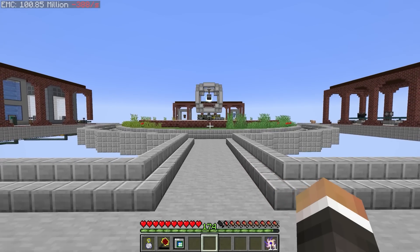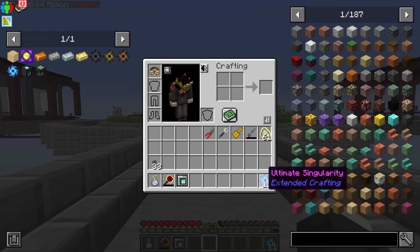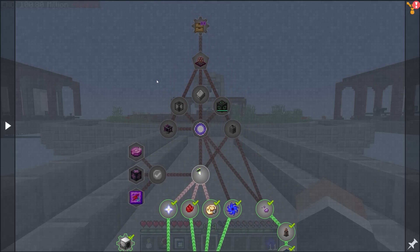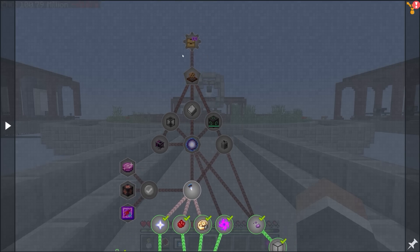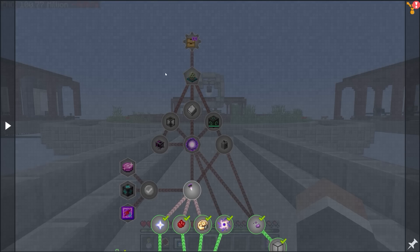In the last stream we were working on crafting these 11 ultimate singularities which we are going to need. Today we want to get the creative vending upgrade, which I think is quite possibly within our grasp. I think we can get this before the end of today's episode.